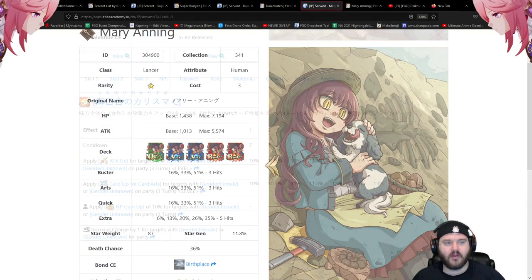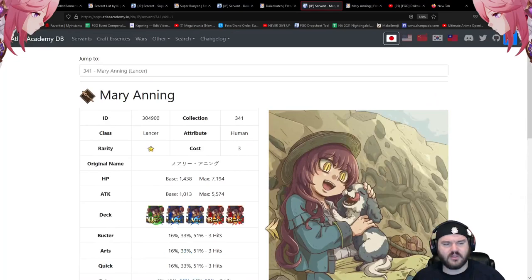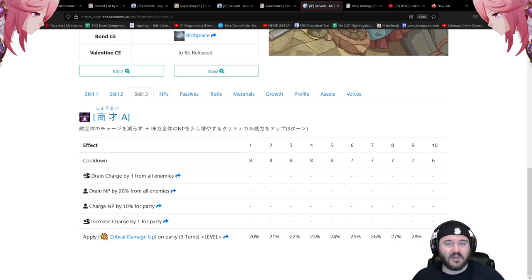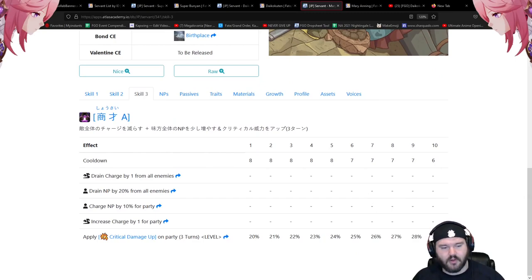Now let's look at skill leveling order. For Mary Anning, level the first skill first — the 10 to 15 attack up and arts up with multiplicative damage is the biggest priority for a one-star wanting extra damage. The second skill is next — 20 to 30 star bomb, very nice for a one-star. The third skill can go last; the difference between skill levels for a looping servant isn't significant. Leaving it at 4 or 6 is totally fine.